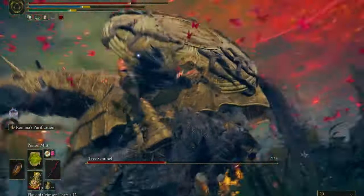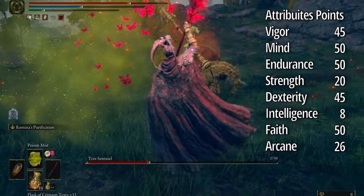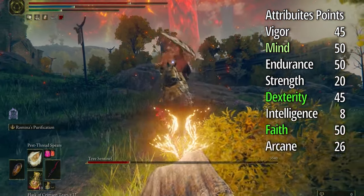Okay guys, for attribute points it's better to focus on Dexterity and Faith — Dexterity for your weapon and Faith for your magics. And if you want to use magics or the skill of the weapon, it's better to also increase your Mind.